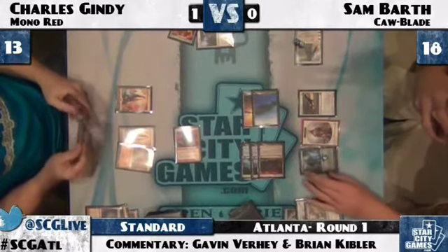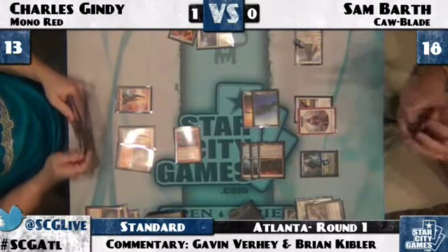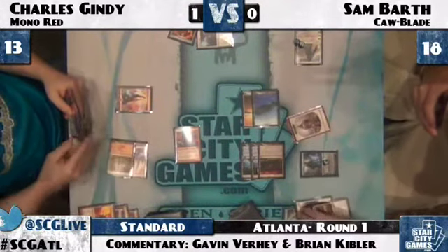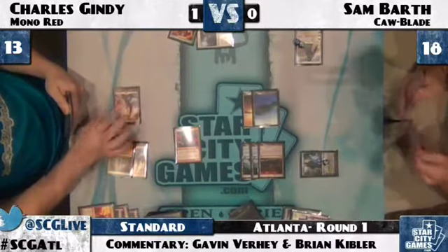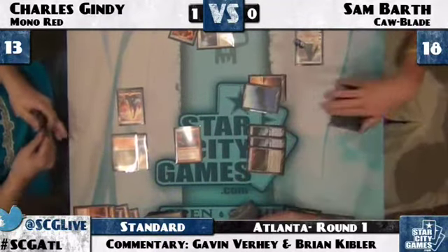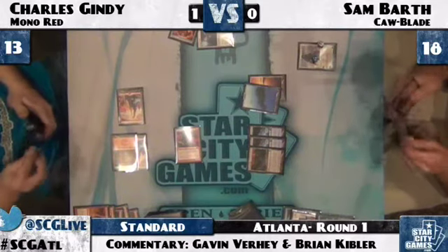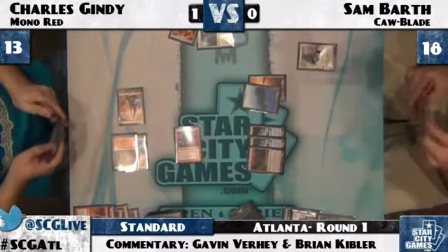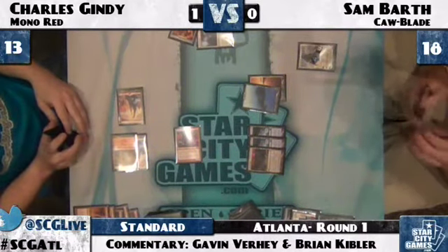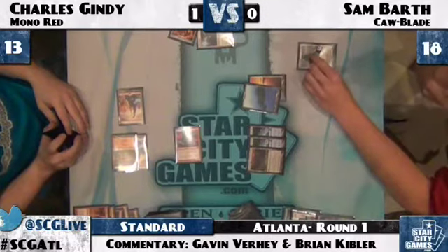It looks like Charles is going to attack Jace, and Sam is just going to double block the Emberholler. Charles' board: three lands and Emberholler versus Sam's Gideon, Hawks, Soldier Token, Jace, and five lands. Sam blocks, Charles incinerates one of the blockers — essentially two-for-one on Sam — and then Lightning Bolts away Jace Beleren. Charles is left with a tapped Emberholler, which probably won't die to Gideon. Gideon more interested in either protecting Sam or killing Charles — that Emberholler is of no concern. Charles is tapped out right now, so if Sam were to go for it, Charles couldn't use the ability to sacrifice in response.